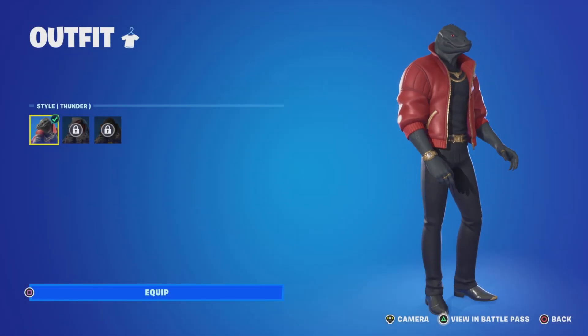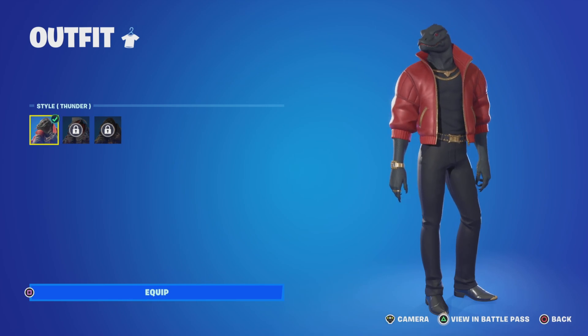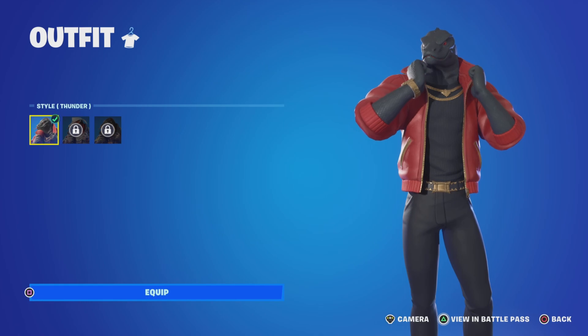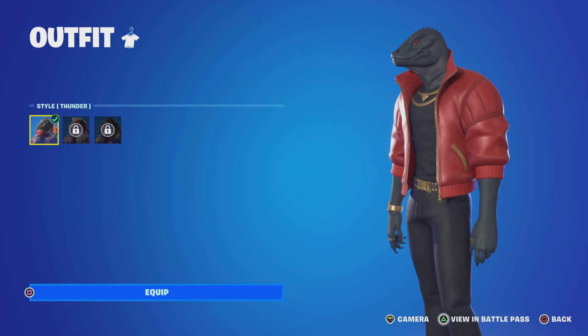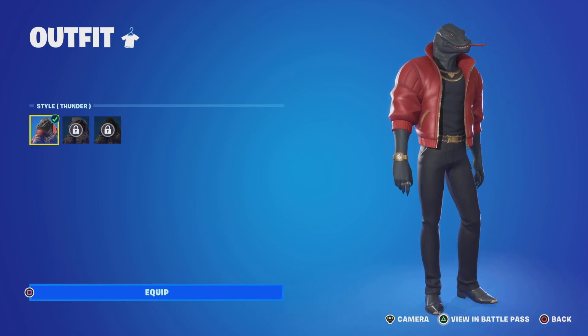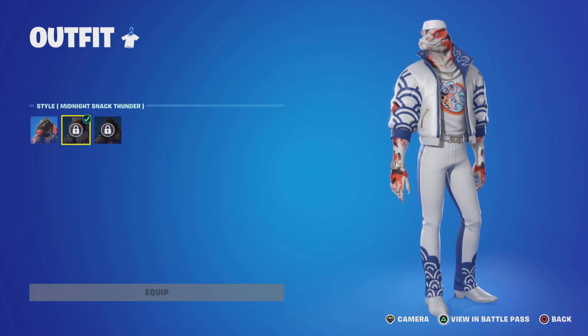So coming in at number 4, we have Thunder. This is a skin that I remember getting leaked from a survey and I was actually really excited to get him. I was like, has Godzilla dripped out? You got to admit, this skin with the base style is pretty similar to Godzilla — and he's completely dripped out. Look at the drip. Look at the watch. It's a red jacket. Look at everything. Thunder is really, really cool. He has some really cool edit styles. We have the Midnight Snack Thunder which I still need to unlock.